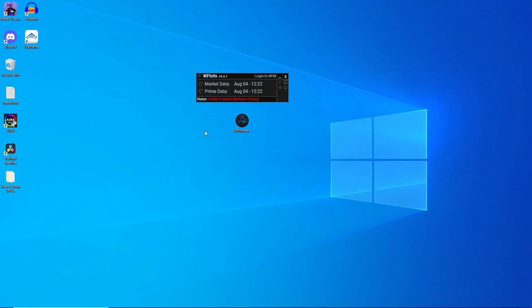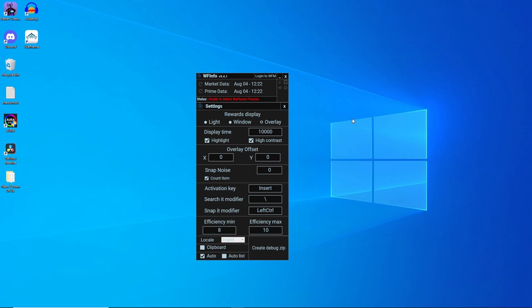The app is using Warframe Market's average values for the last 48 hours to generate prices for everything. Once you have it loaded, you'll need to ensure the settings are suitable for your use. Click the settings icon to expand the full settings window. These are the settings I use and that I'd recommend, so go ahead and just copy these. I'll explain each one.